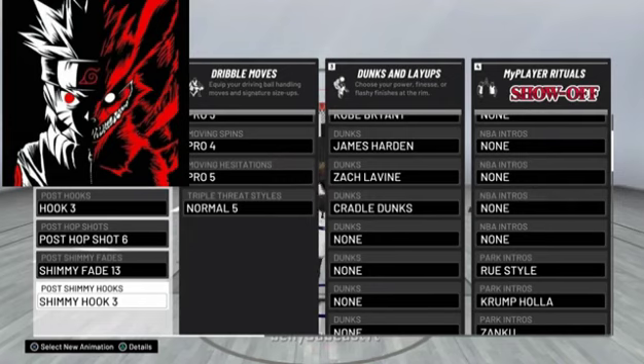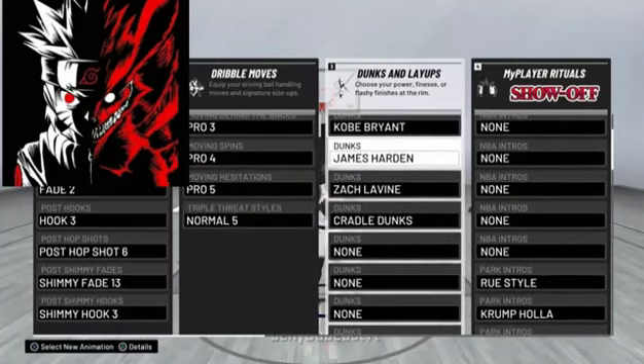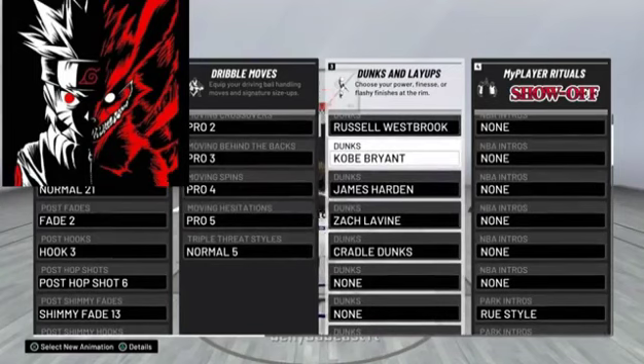In the future I will tell you this jump shot — if people enjoy this video and it helps you guys. As far as dunks go, I got Kobe Bryant. Kobe Bryant is the best dunk package. If you want to do baseline dunks, Kobe Bryant is the package. The rest are kind of irrelevant — I just put them on.